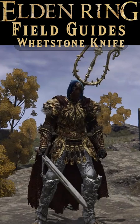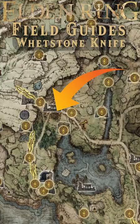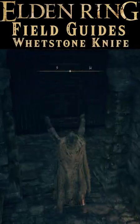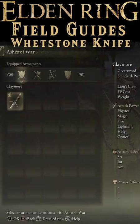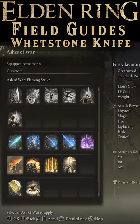How do I do that, sir? By using the whetstone knife while at a site of grace. You can find it just outside of the Gatefront Ruins in the cellar, guarded by guards with doggos. Then, when you visit any site of grace, you can apply an Ash of War to any compatible weapon. If you don't see the Ash of War you're looking for, it's not compatible.